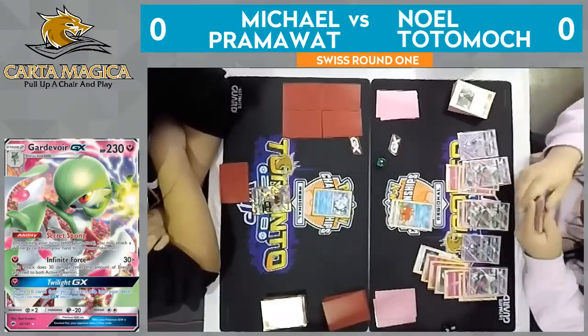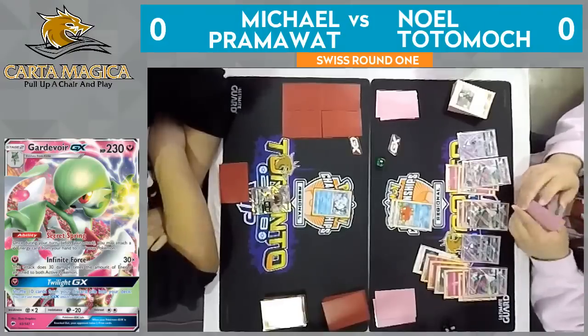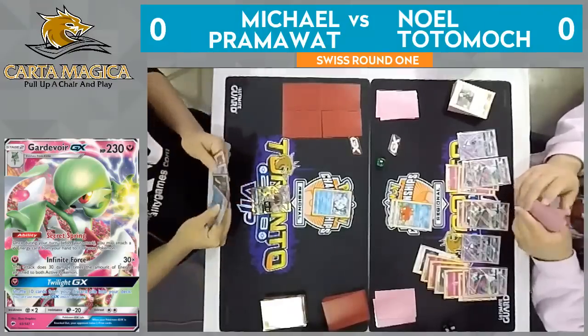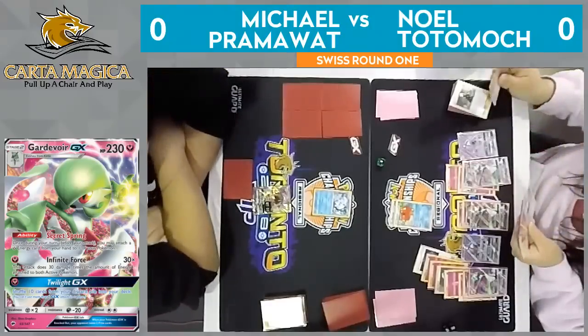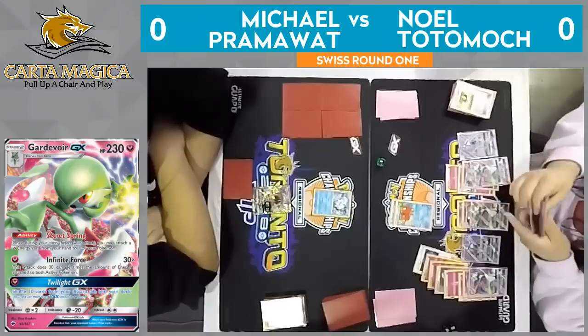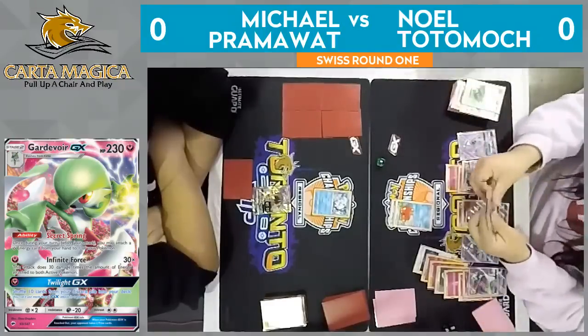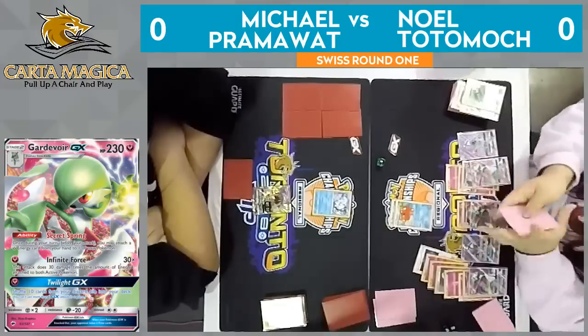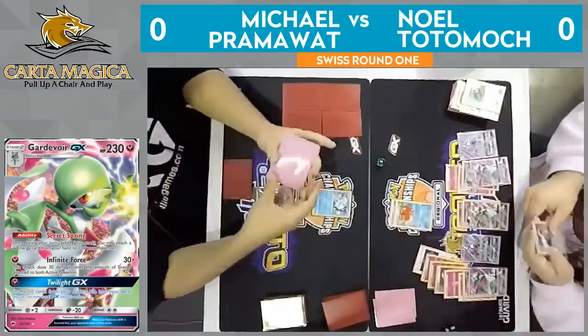So just getting that Beacon, getting those two Pokemon in hand. All Noel needs here is energies to retreat to take a knockout on this Ninetales — that would put him down to one prize. Or a Guzma would just win him the game here, but I'm not sure that he has one left. Noel is just kind of eyeing up the situation, trying to figure out what he needs. He's also used a ton of energies here. He's only used two DCEs, so he should have enough to retreat this Octillery worst case scenario.